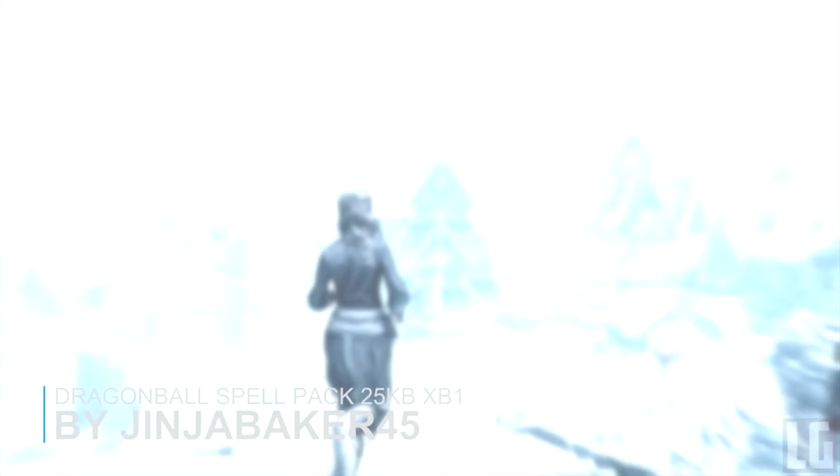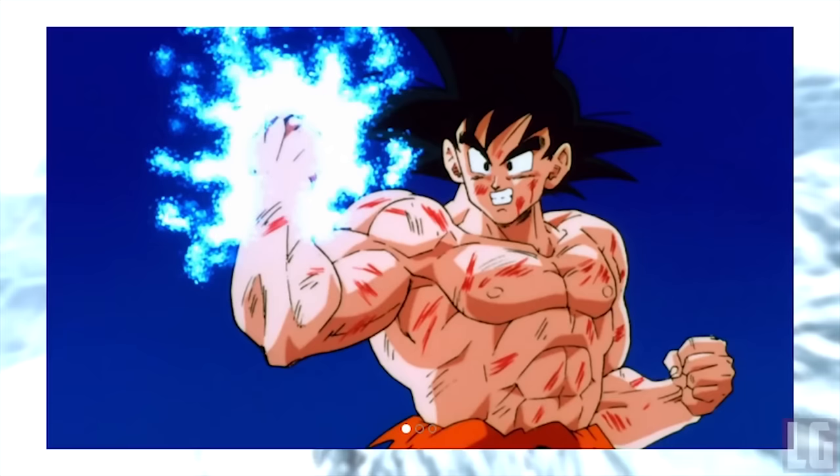Our next mod is a cool one — after all, who doesn't want to be a Super Saiyan? The mod aims to add various attacks from the Dragon Ball universe in the form of spells. It is a work in progress with more spells being added over time, but currently there are two: Spirit Bomb, which takes 50 seconds to charge as an all-powerful attack, and Time Skip, which slows time to 0.01 for 10 seconds, resulting in 0.1 of a second passing in real life.